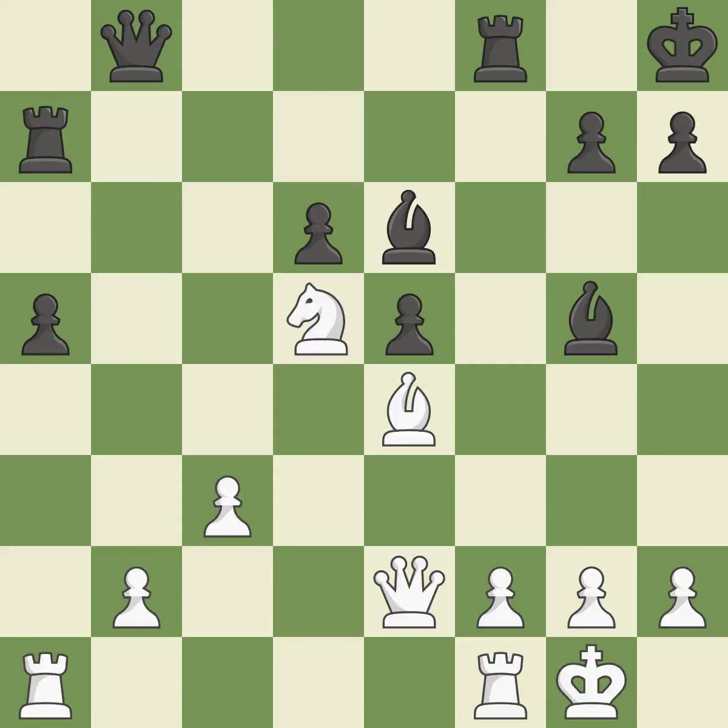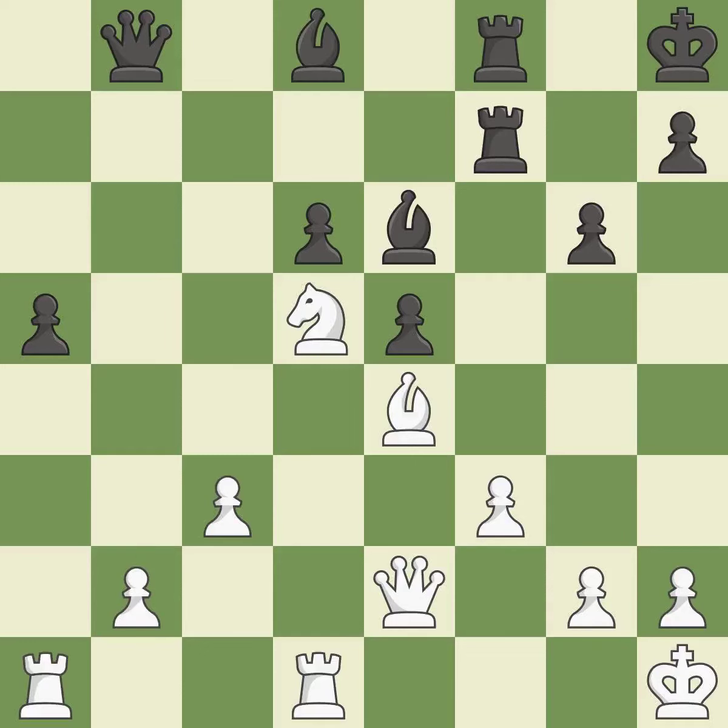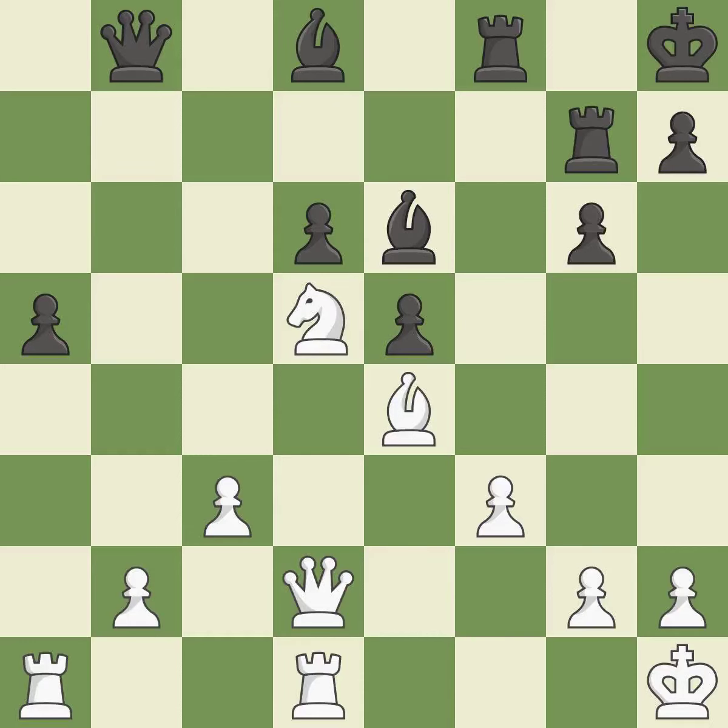This is the only move that works. A very strong play doubles the rooks onto a single file, allowing them to team up to create threats. This threatens to create a passed pawn. This disregards a superior strategy for defending a piece that was being attacked — it is incorrect. This poses the risk of producing a passed pawn. This makes it impossible for the adversary to make a passed pawn.